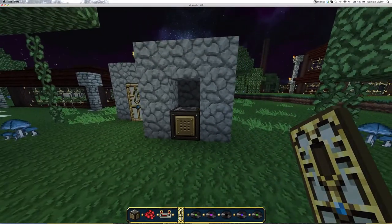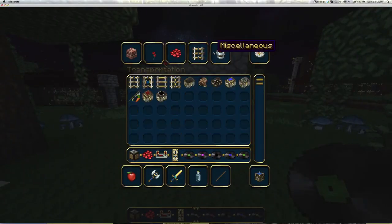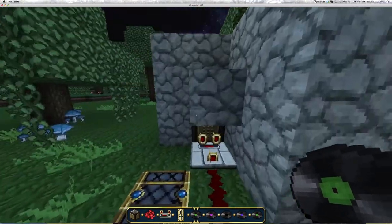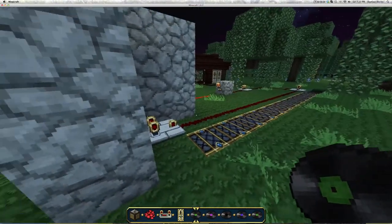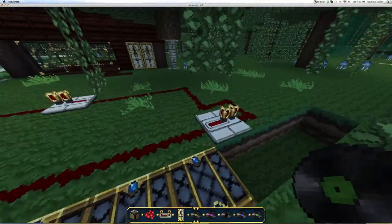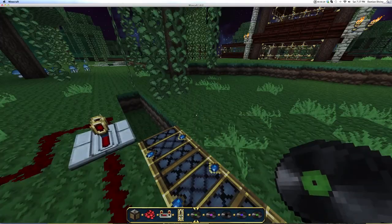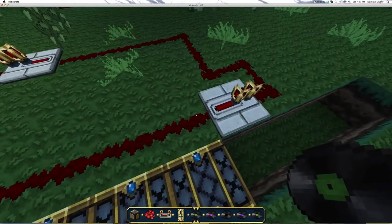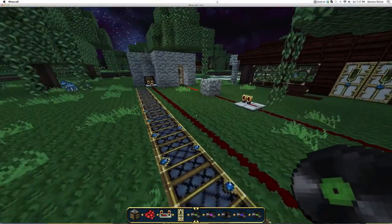Basically what this is, is only one record in the entire collection of 12 records opens the door. This works by attaching a comparator to the jukebox - different records send out different signal strength. The maximum signal strength is 12 for the disk 'wait', and any other disk will not reach the end of this circuit. So any other disk will fall short and won't do anything.